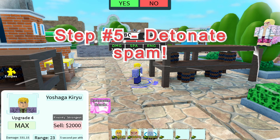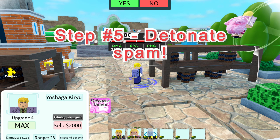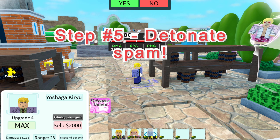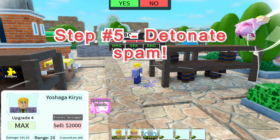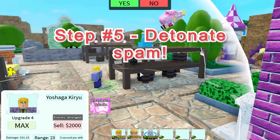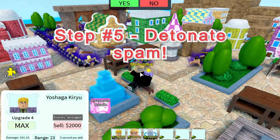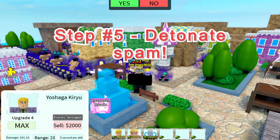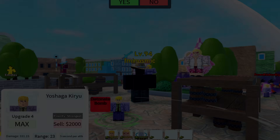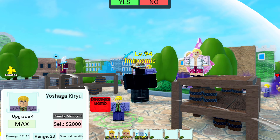Step number five: you want to start detonate spamming. To detonate spam, all you have to do is click on that max Kira and click Detonate Bomb. What Detonate Bomb does is it has a cooldown of 10 seconds, but it deals 4x of Kira's base damage to enemies that he's touched. Watch all these enemies disappear just like that. To keep detonate spamming, you actually don't have to click on Kira again to refresh that window - even though the button might appear red, you can still click it after 10 seconds and it will work.